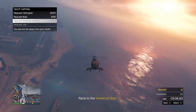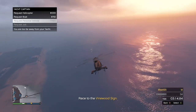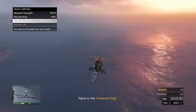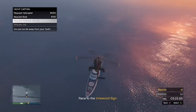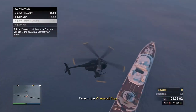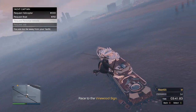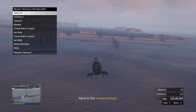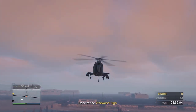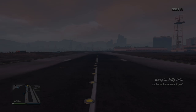Make your way over to the Yacht. If you are too high in the sky, you will not be able to get the option to request a personal vehicle, so make sure you are at low altitude while hovering over the Galaxy Super Yacht. Get nice and low, then select the name of the car that you want to put the mods onto and wait until it spawns in on the map.